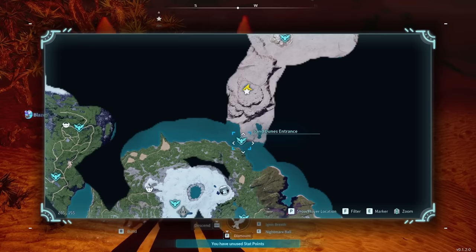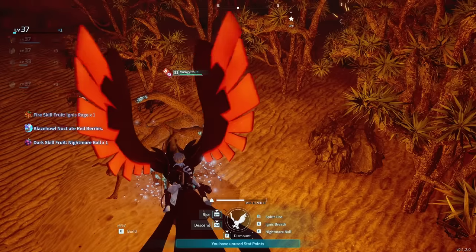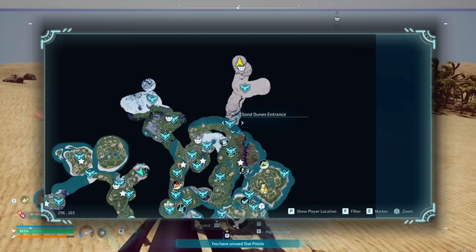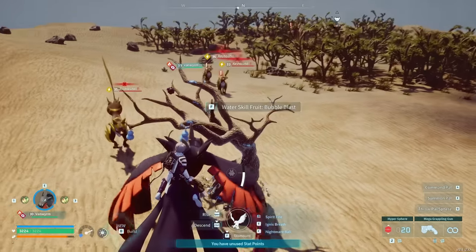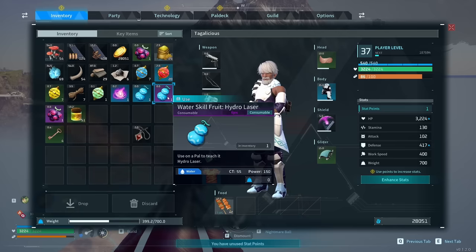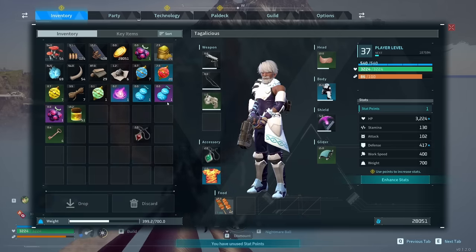If you go into the desert and use the Sand Dunes Entrance fast travel point and fly to the top of this plateau, there's a skill fruit tree up here. I got Hydro Laser, Ignis Rage, and Nightmare Ball. Ignis Rage is an epic ability with 120 power. Next, head to the Sand Dunes and pick up the Dunes Shelter fast travel point — north of there on top of a plateau is another skill fruit tree. This time I got Water Bubble, Hydro Laser, and Dark Laser. Both Hydro Laser and Dark Laser are epic abilities with 150 power.